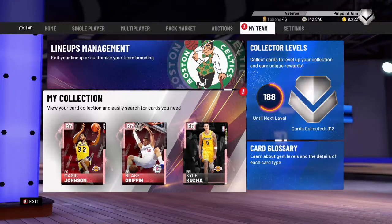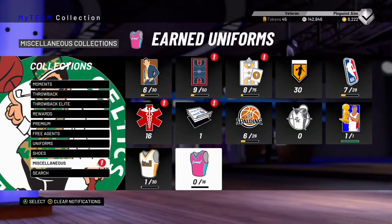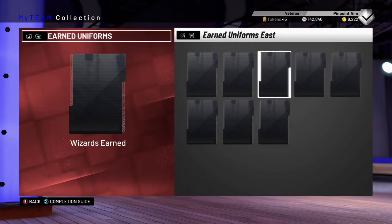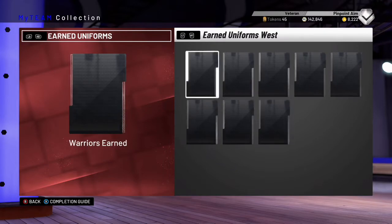The new method is going to be on how to snipe these brand new jerseys that came out about a week ago. Basically, they're going to be the earned uniforms. You can also do the same thing with city uniforms, but I don't really do those because the prices fluctuate so much — whereas the earned uniforms are going to be pretty set on prices. I'll throw the teams that have earned jerseys down in the description so you guys can just take a look.